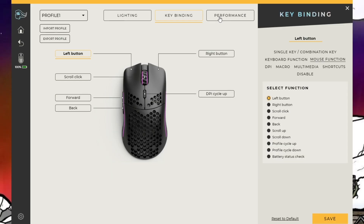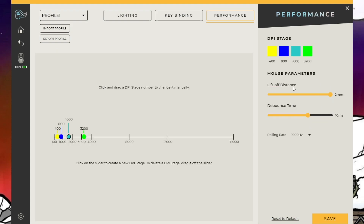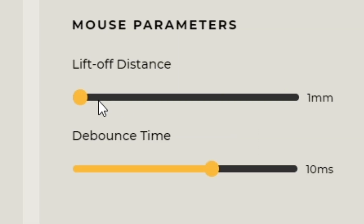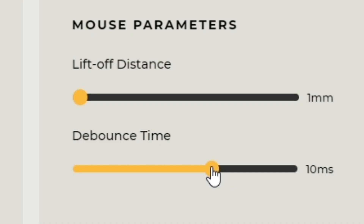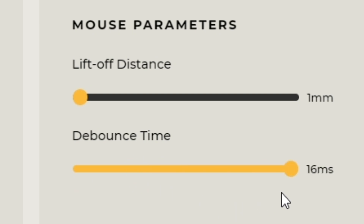Now for what you guys have been waiting for: Performance. This is how you can control everything drag-clicking related in Minecraft. When you first click on it, your settings are going to look something like this — this is what the normal default looks like, so don't worry. The best settings that I use: lift-off distance I put all the way down to 1mm. I don't really know if this affects anything, but this is how I've been using it and it seems to be working fine. The next thing I do with my debounce time is go all the way down to zero. I don't actually think zero really affects it differently — I think two and zero are similar.